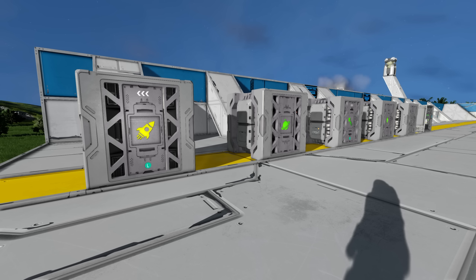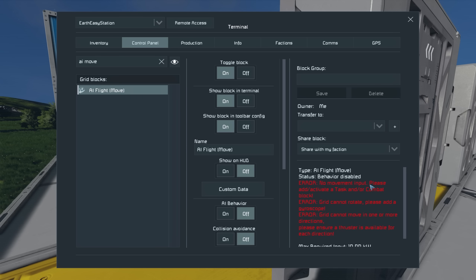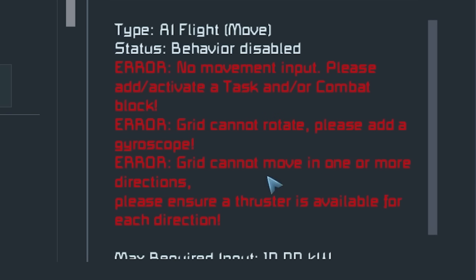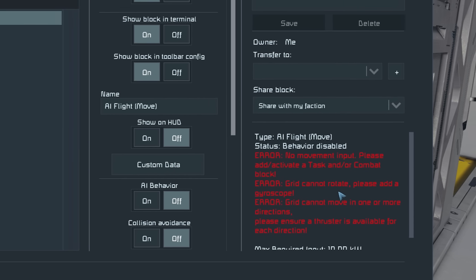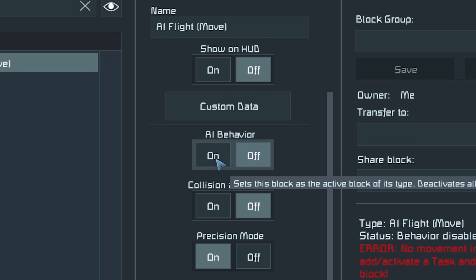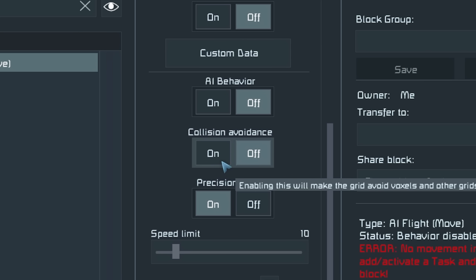The AI blocks and the Event Controller are both available to small and large grid. To build an AI drone you need at least two AI blocks. The AI Flight Move is a block you'll need on pretty much all your drones, as it controls the movement of the drone. In its settings, any problems show in red on the right-hand side. The AI Behaviour option toggles AI behaviour on and off. You can also toggle Collision Avoidance on and off, potentially useful for missiles.